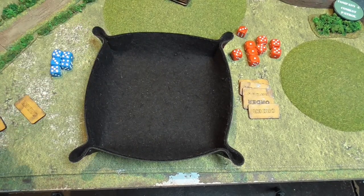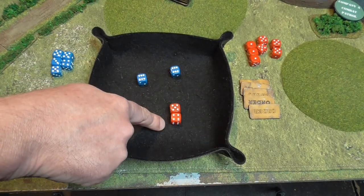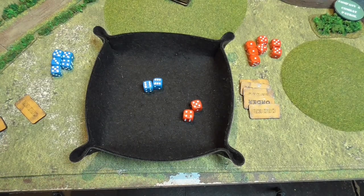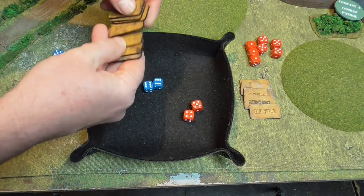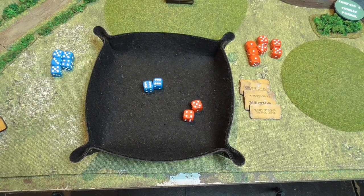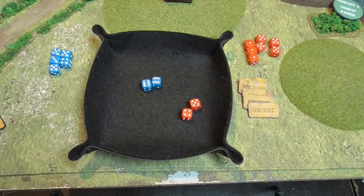We roll for initiative: the Germans add three HQ orders, Soviets add four. Soviets roll five and four for nine plus four — 13. Germans roll double six plus three — 15. The Germans get to decide to go first, and they choose to go first, gaining a bonus order token — giving them seven orders total versus the Soviets' five. The Soviets already have a hesitant unit and are going second, so despite a great deployment, things are bogging down.